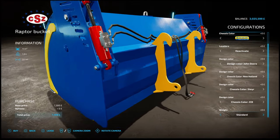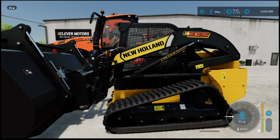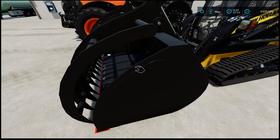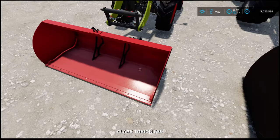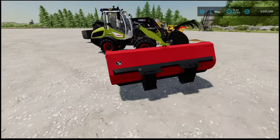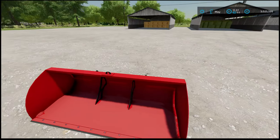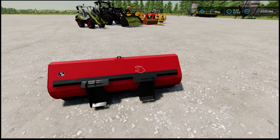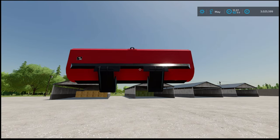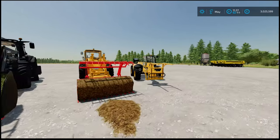Moving on to the last option - this is a new one. For example, this weighs 1.3 tons which means you cannot lift it. However, if you go down to low weight, that drops down to 100 kilograms for every implement in the pack. That means now these are liftable. You can grab them, move them, place them wherever you want - this will make storing them much more user-friendly rather than needing pallet racks.